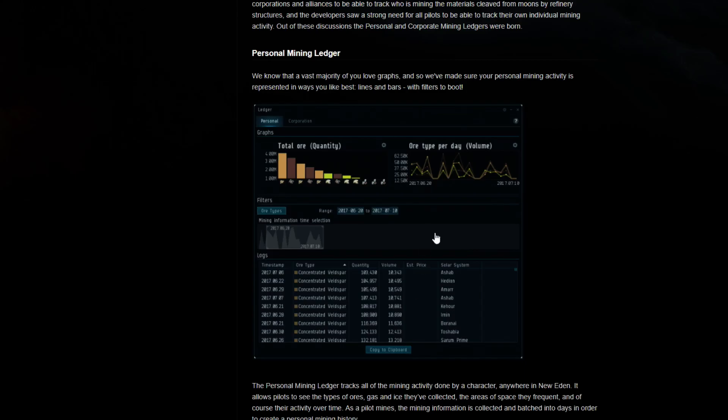Especially if you look at the window right here as it is presented in the devblog, you have the column 'estimated price,' which I think will be very helpful if it works well and keeps everything up to date nicely. You'll be able to select the different types of ores that you mine, and with the volumes and the estimated price, you'll be able to know which ones you should prioritize.